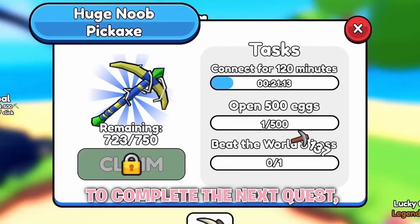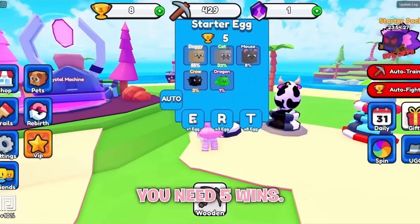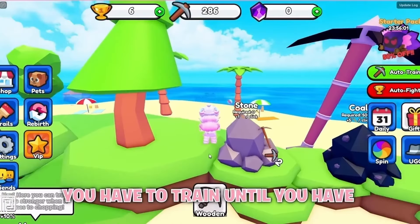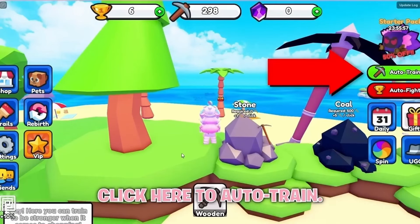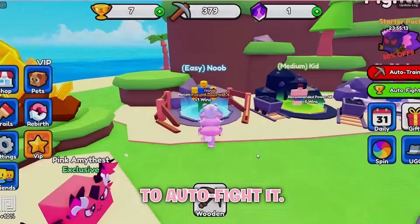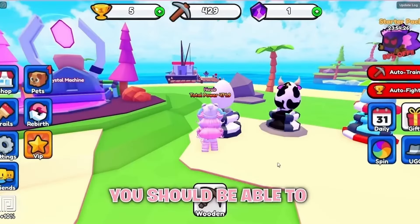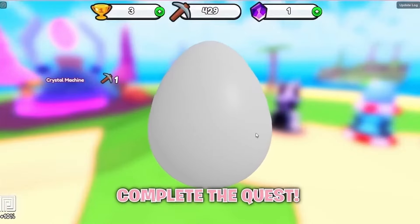To complete the next quest, you have to open 500 eggs. To open a starter egg, you need 5 wins. To get a win against the noob, you have to train until you have at least 150 power — click here to auto train. Once you're at 150, come over here to fight the noob, or click here to auto fight it. Beat the noob, and once you have 5 wins, you should be able to open a starter egg. Open 500 eggs to complete the quest.